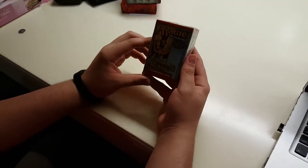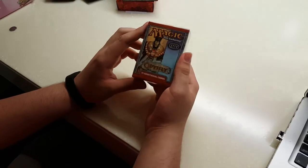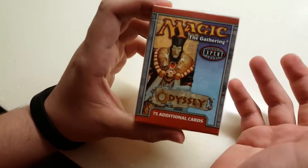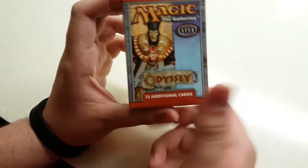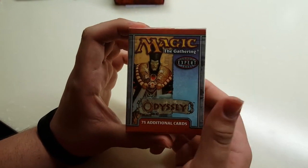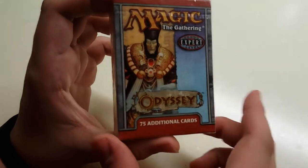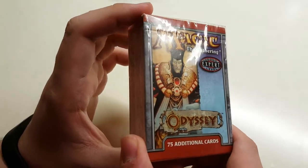Ladies and gentlemen, today we are going to be cracking a very unique product — a product that has not been released or printed for quite a while now. We're going to be cracking Odyssey, an expert level expansion of Magic: The Gathering, and it's a tournament pack which means that it has 75 additional cards, 3 rares, and a bunch of commons and lands.